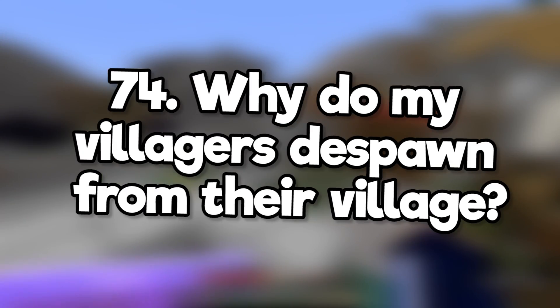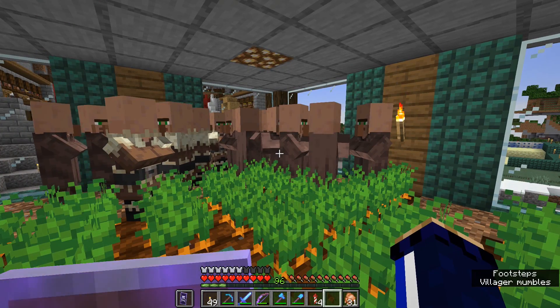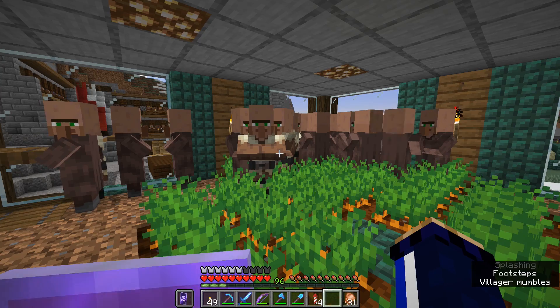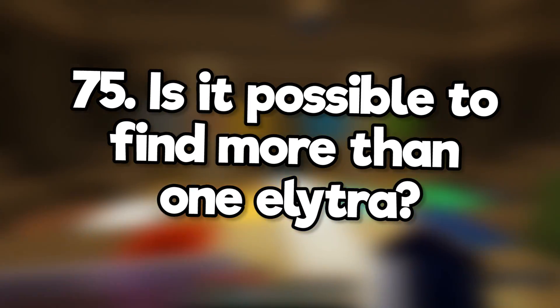Why do my villagers despawn from their village? If you're on Java Edition, villagers don't despawn, so they're probably dying — either because of zombie or pillager attacks, or perhaps they're taking fall damage or sometimes suffocating in blocks.